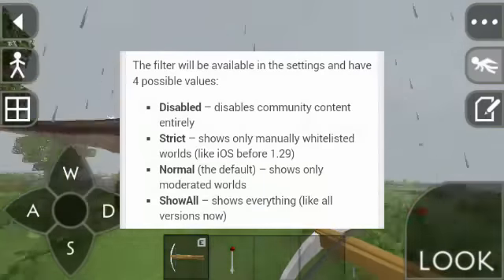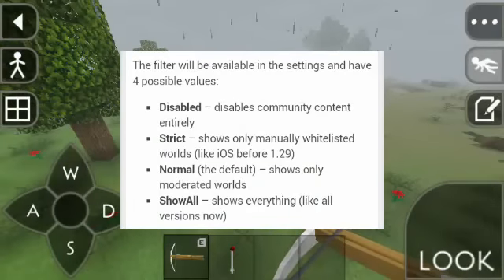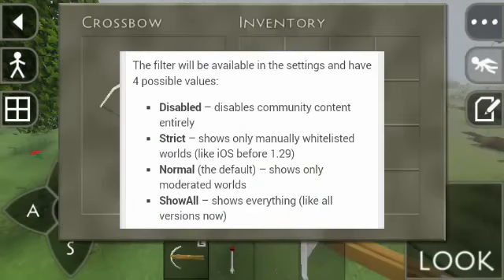The four filter values are: Disabled, Strict, Normal, and Show All. This is specially designed for people's preference when it comes to worlds that appear on their screen.